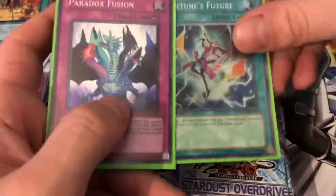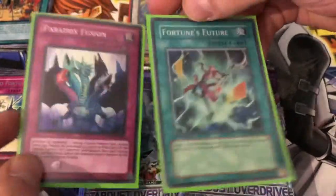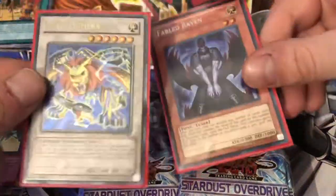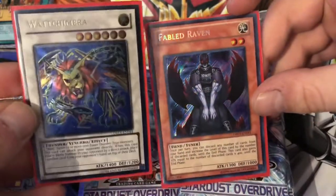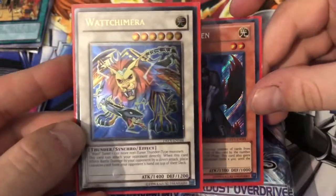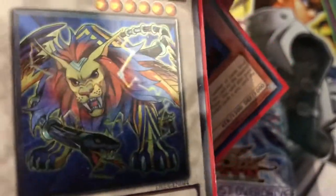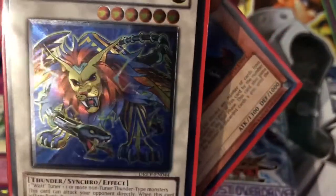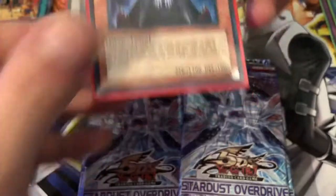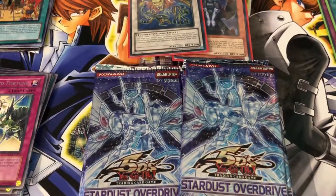Alright, we're back and here are our super rares — Fortune's Future and Paradox Fusion — pretty awesome cards. And to top it off, a secret and an ultimate rare. I personally think it's highlighted by What Chimera — just an awesome looking card. Let's get a close-up on that. Fierce! And Fabled Raven. Hope you enjoyed — stay tuned for the next awesome old-school opening, and when we finish out these packs — peace!